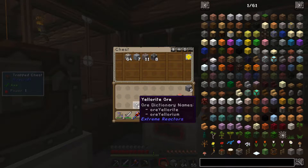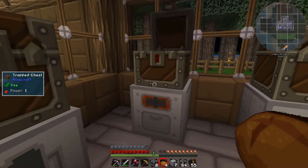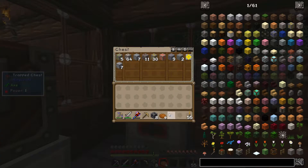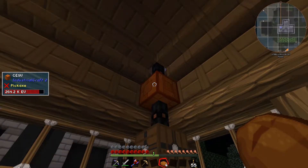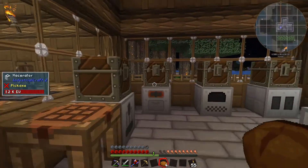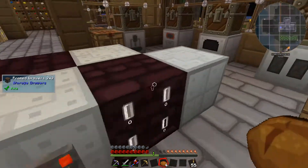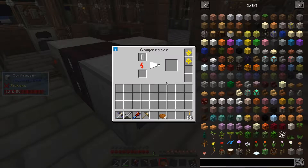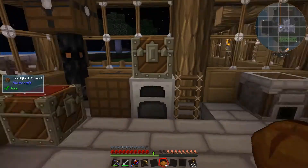Let's chuck some of this stuff in here and get this macerated up. I know I'm going to need some black quartz as well, so let me chuck this black quartz straight in there. The power situation at the moment is not bad. We're at a net loss when we're running all of our machines - or actually just when running our macerator. But don't forget, we're also running two heaters underneath, and probably running our compressor pretty much full time as well. No problem though - I think we'll be okay.